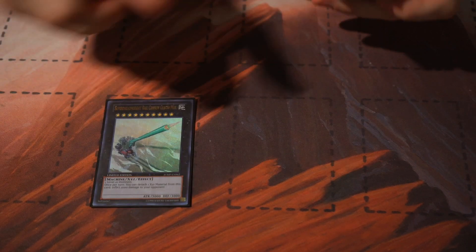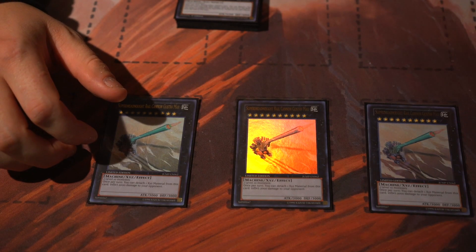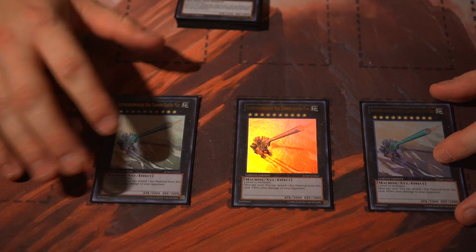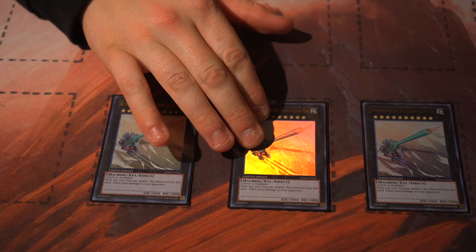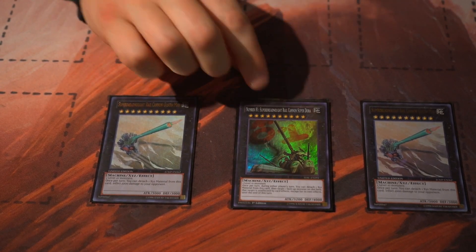Now the extra deck, and why this deck functions so well together with the Strikers. Not just two but three Number 10: Illumiknight - we're burning for 2000. You can recur it with Super Bullet Express since it's not limited to levels - put it back in the extra deck and reuse it. In most games on my first turn, I'll summon two of these to inflict 4000 damage, so in case my boss monster doesn't go through, I've still inflicted enough damage to facilitate my OTK.